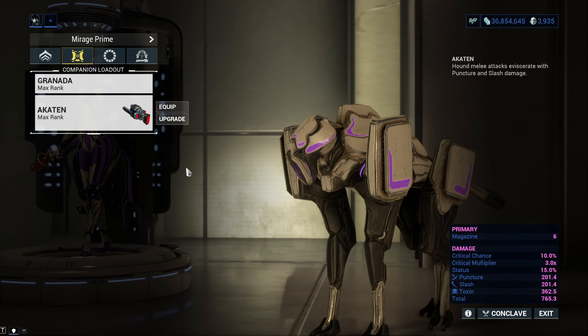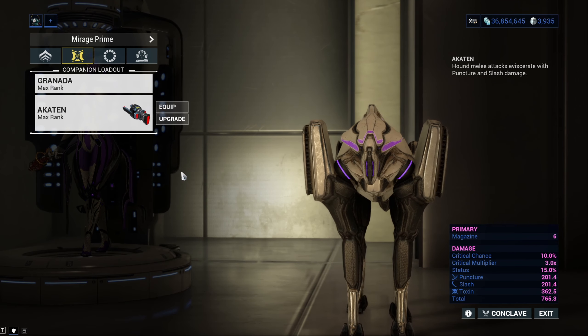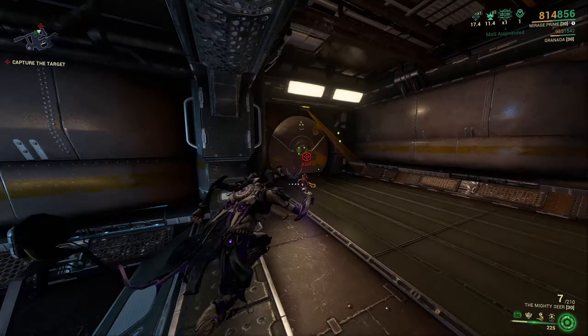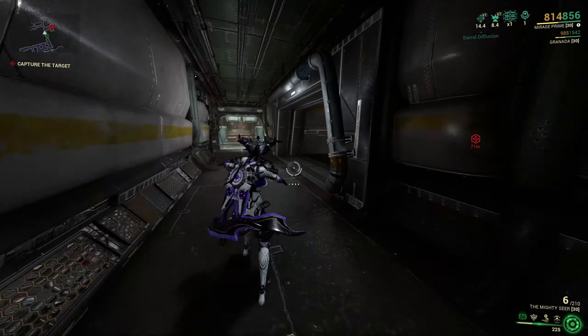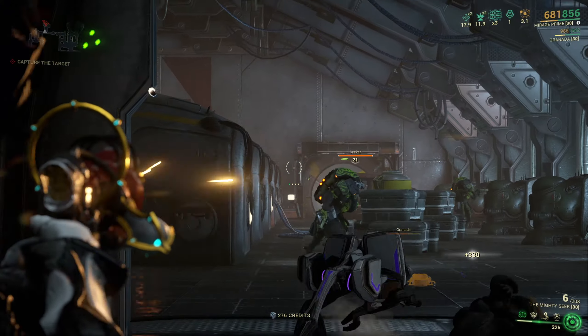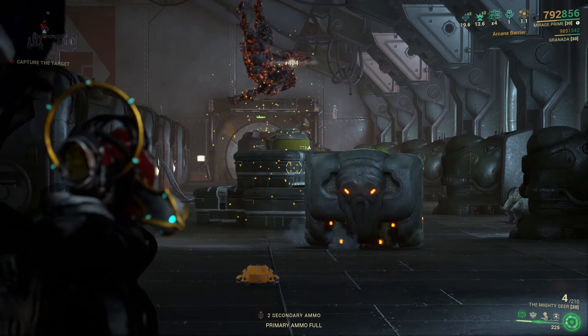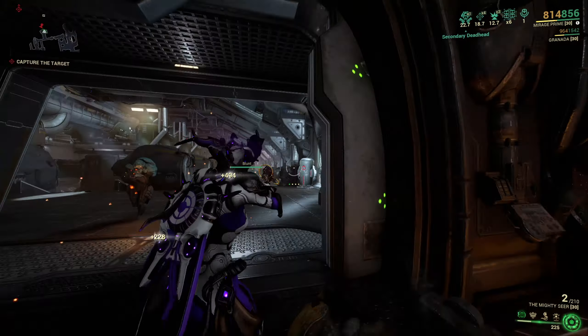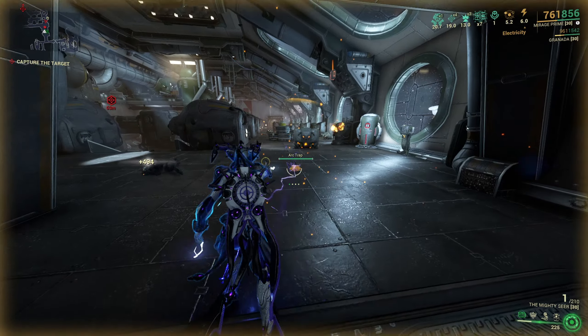All the weapons you can get for your hounds have very low critical chance but very high status chance and critical damage multiplier. So it really depends on how you want to play, but I recommend using hounds to apply status effects on enemies. They are definitely not the best companions in the game — I would give that to Kvas or Vulpe of Islas — but yeah, that is it.